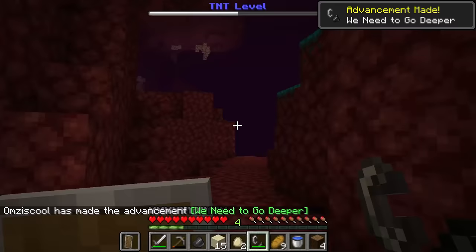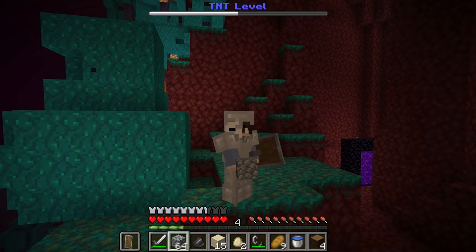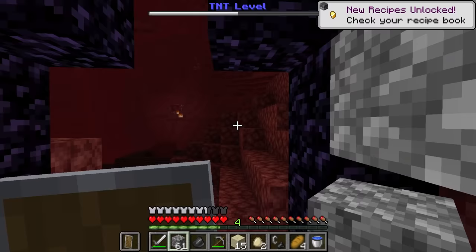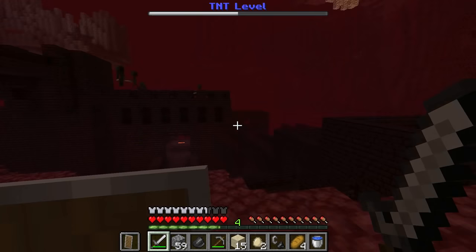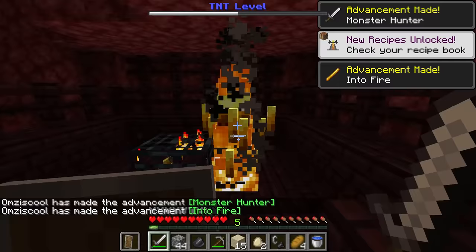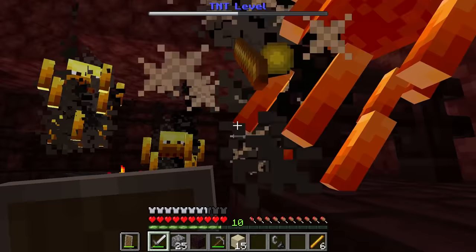We're now in the Nether and we have to be insanely careful — any mistake, any slip, any fall will literally explode everything. We need to find seven blaze rods before we leave. There's a fortress and a portal. I almost stepped on a magma block — that would have set off a giant explosion. We found the blaze spawner, there are two of them. Shield up, attack — yes, we got seven blaze rods!